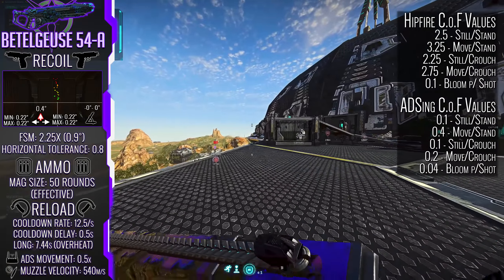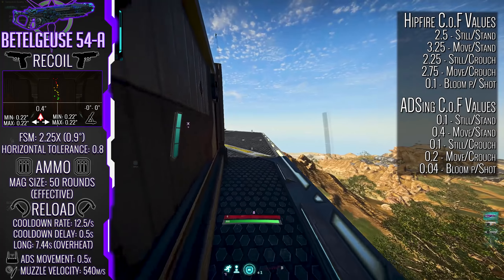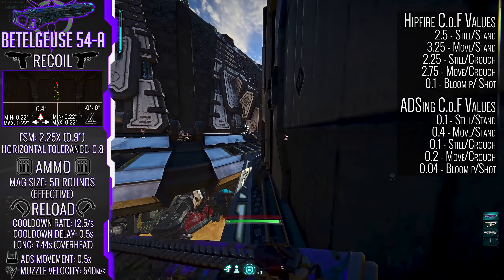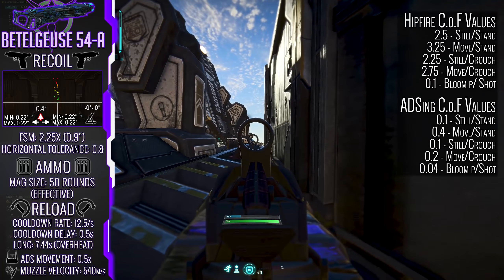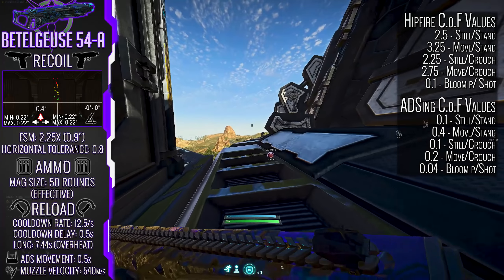From a cone-of-fire perspective we are looking at the better end of the stick for ADS bloom per shot values for Vanu Sovereignty LMGs, and a slightly nicer hip-fire comparison as well. There is no denying that the weapon is at its strongest when you are aiming down sights, so keep that in mind.